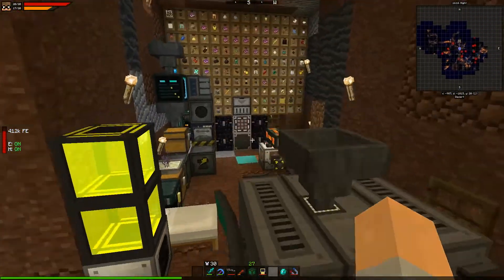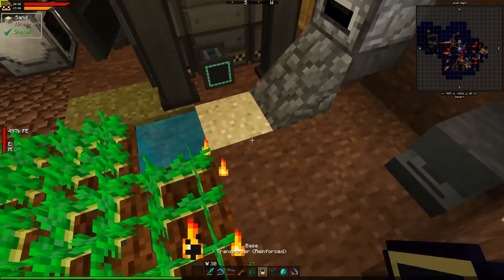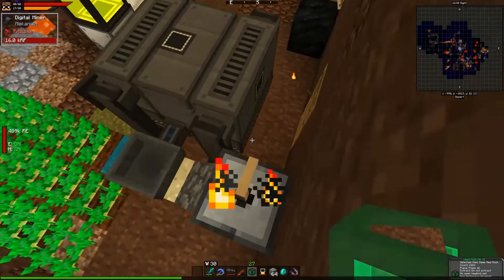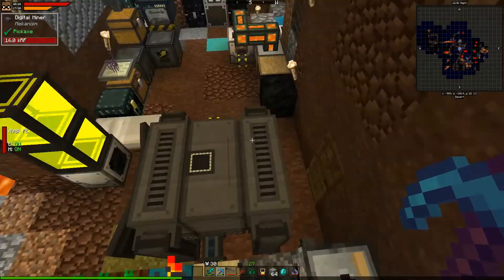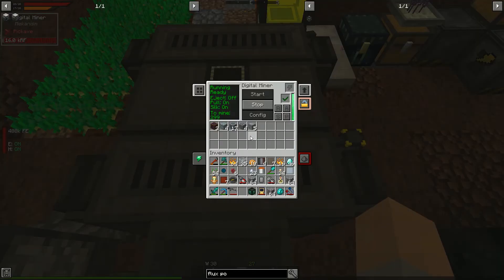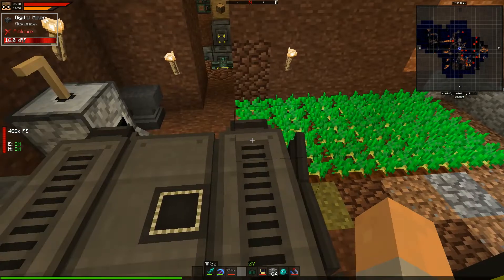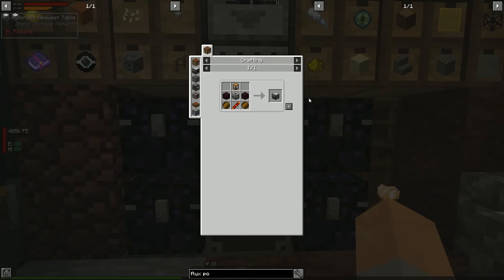It's not grabbing items from the top — let's try the back instead. We're getting osmium, tritanium, dilithium, and meridite, so that's something. It will create more spawnable areas since it leaves holes, but we've at least made it work. This will be amazingly useful when we get to Mars.